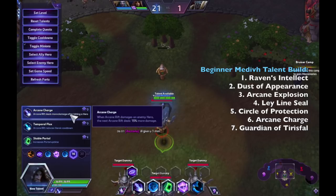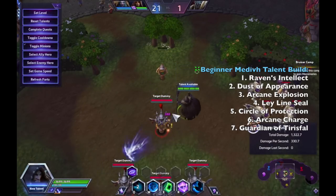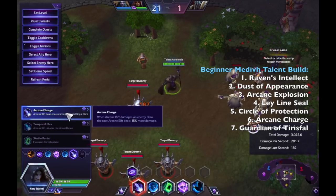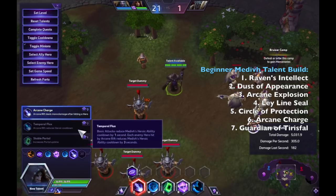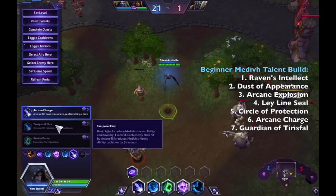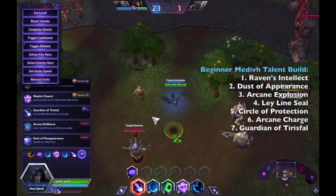At level 16, the talent of choice is Arcane Charge. It rewards you for landing your Q — whenever you land an Arcane Rift on an enemy hero, the next Arcane Rift deals extra damage. It's a very good damage buff. On the other hand, if you're going for a lot of heroic cooldown reduction you'd take Temporal Flux, which reduces Medivh's heroic cooldown whenever you basic attack or hit with Arcane Rift. But most of the time I choose Arcane Charge.